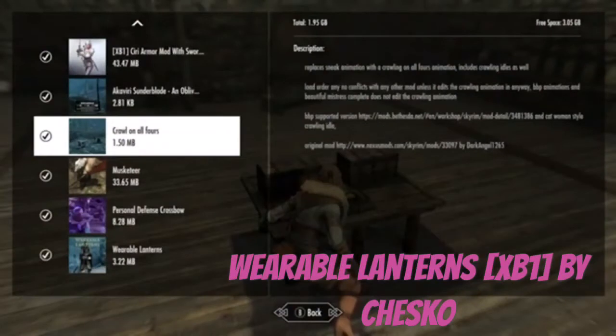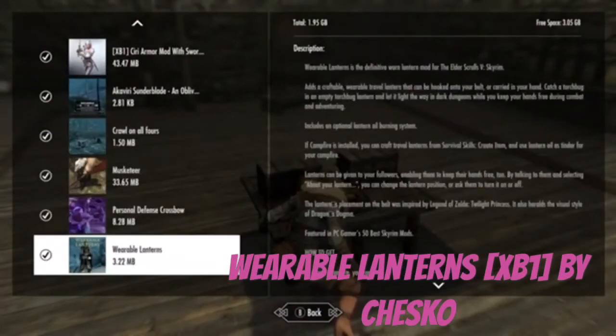This mod is wearable lanterns — craftable lanterns that get hooked onto your belt or carried in your hand. You can push a book, an empty torch holder, let it light a dark area. It keeps your hands free during combat, with an optional oil burning system. Yeah, you get your followers involved too, that kind of helps.